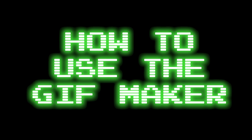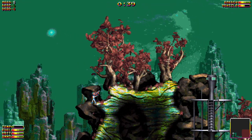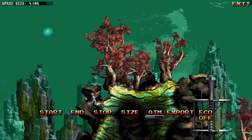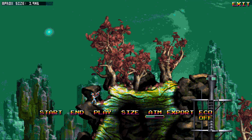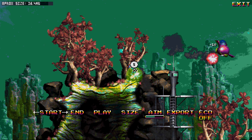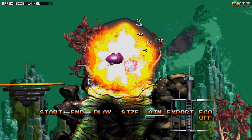How to use the GIF Maker? First of all, you need to pause the game, which brings up the options menu. Select the GIF Maker, and once here, you'll see the last second of gameplay in a loop. Next, go to Start to select the first frame of the GIF — press the button, and while pressing, move left to rewind and right to fast forward. The End button works exactly the same, but for the last frame of the GIF.